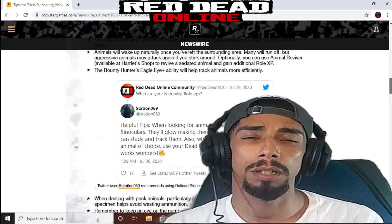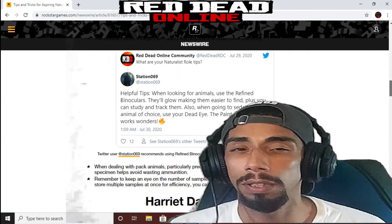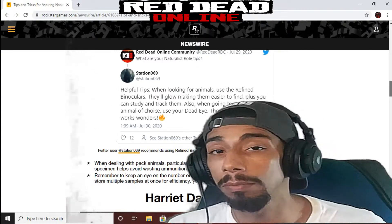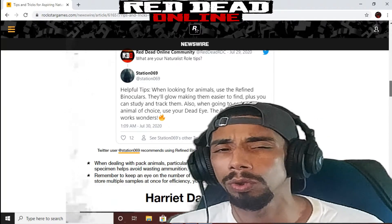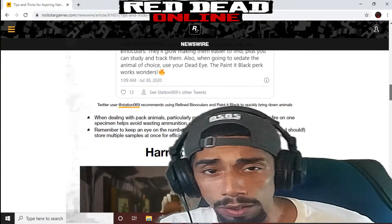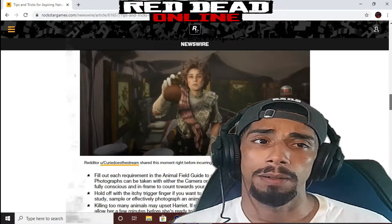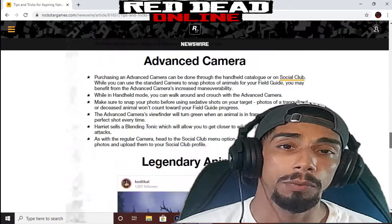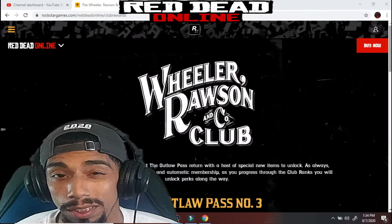I'm just gonna put in my two cents and a few tips of my own that I don't really see covered. They do have a lot of good tips on the Newswire — I recommend checking those out. It shows you how to start the Naturalist role, visiting Harriet, visiting Gus as well. It's pretty solid.